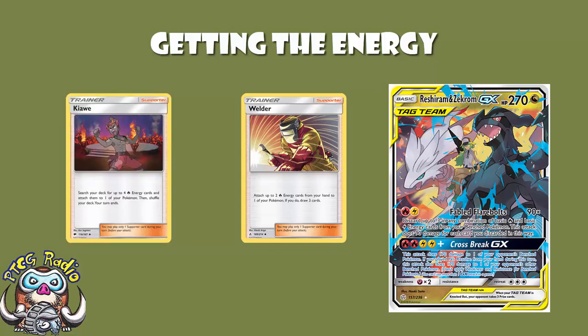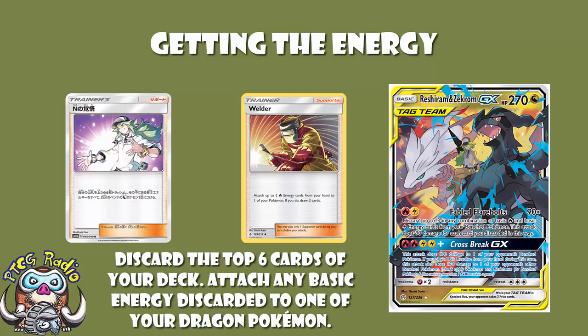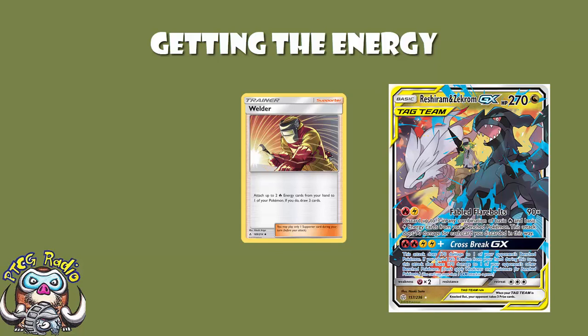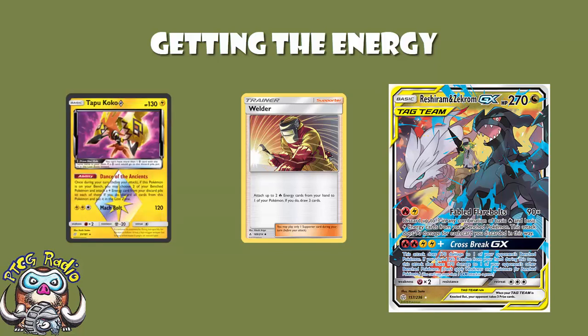Kiawe is still legal in Japan, but we're not playing it — Welder is better. You know what else is better? End Preparation: discard the top six cards from your deck, and if any are basic energy, attach them to one of your dragon Pokemon in play. Ideally you've already got the energy on your active, then use this to get energy on your bench Pokemon ready to discard. Those are your two principal ways of getting energy. We also play Tapu Koko Prism Star — you lost zone it from the bench and attach one energy to each of two bench Pokemon.